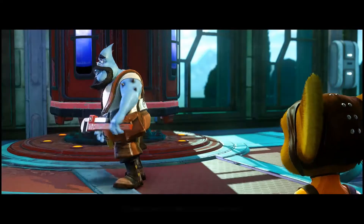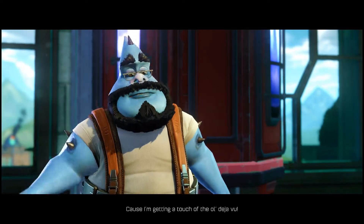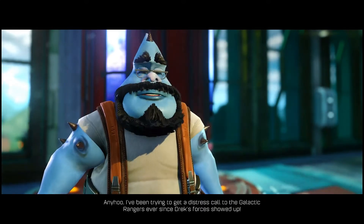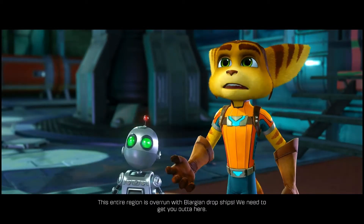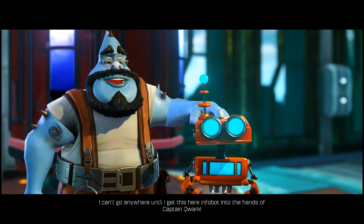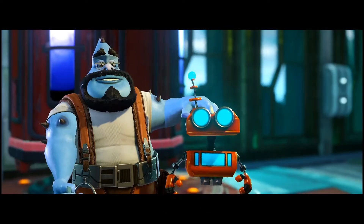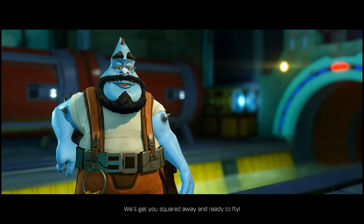The Plumber NPC appears: 'You've jammed the transmission — who's gonna save us now?' He greets Ratchet and Clank and mentions déjà vu. He explains he's been trying to send a distress call to the Galactic Rangers since Drex forces showed up, with the entire region overrun by Blargian dropships. He can't leave until he gets an infobot to Captain Quar — his ship was shot down on the way. He shares the infobot swiped from a Blarg soldier and offers to help fix the ship.